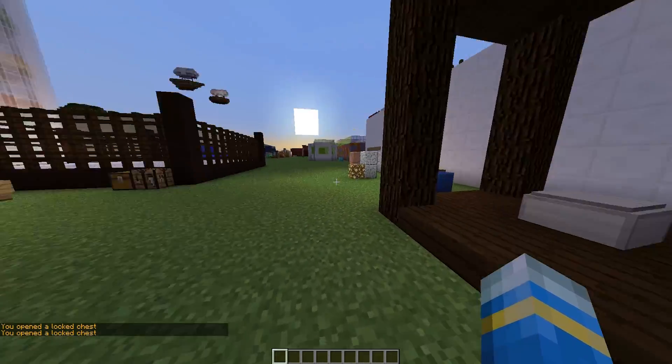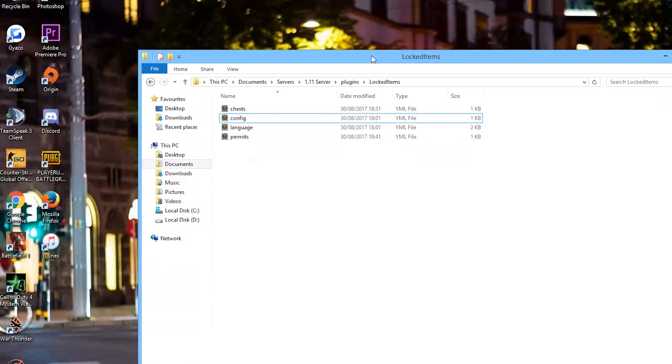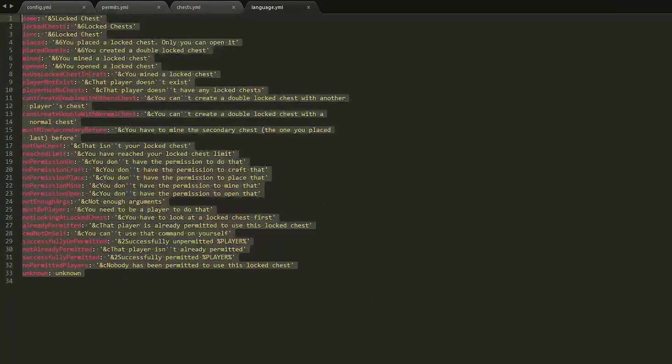We're going to have a quick look at the YML files to see what you can change. Here we are in the Locked Items folder — as you can see there are four YML files. The 'permit' and 'chest' files you don't need to worry about.